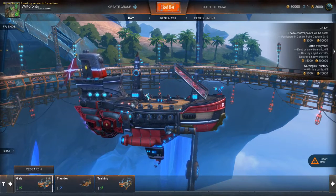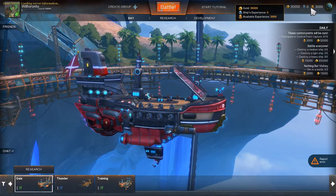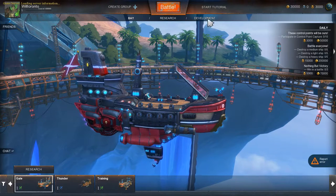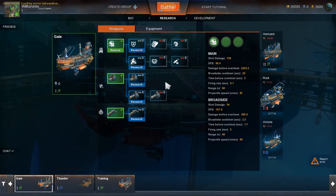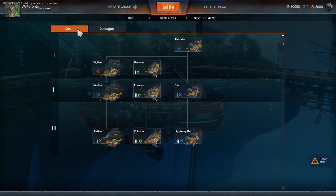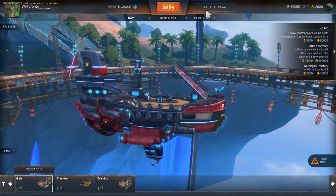Up here is your gold, your ship experience, and available experience - that's like your free XP. Click on the bay where your ships are. Here is research for each ship, and development shows your tiers and class. You've got two different dealer trees with all available ships. Right now this game only goes up to tier three for the alpha test.